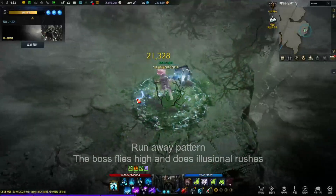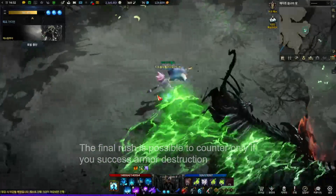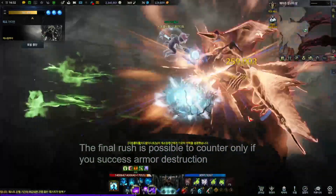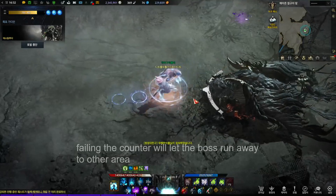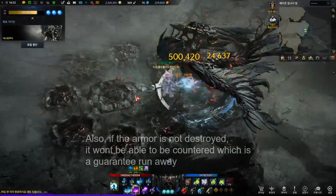Run Away Pattern. The boss flies high and does Illusional Rushes. The final rush is possible to counter only if you succeed at armor destruction. Failing the counter will let the boss run away to another area. Also, if the armor is not destroyed, it won't be able to be countered, which is a guaranteed runaway.